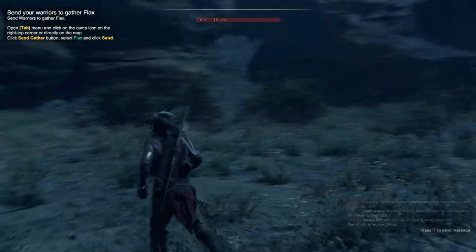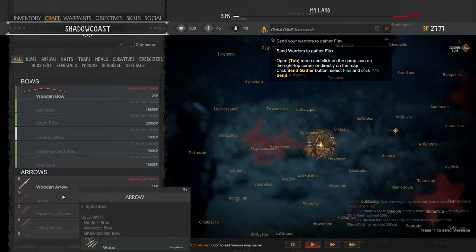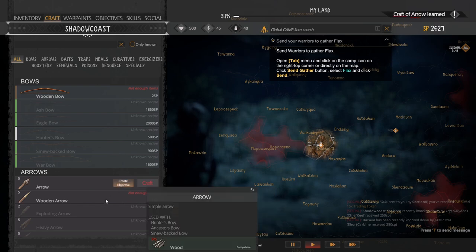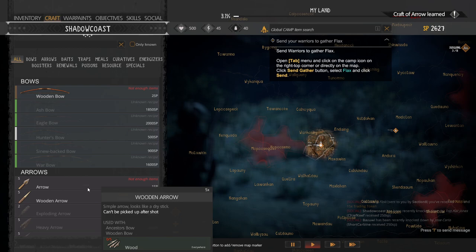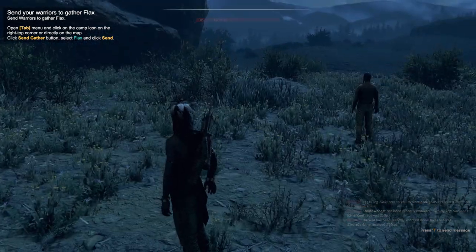We've crafted our arrows. One item I recommend is to upgrade to the arrow instead of the wooden arrow — it does so much more damage. It's only 150 skill points and it costs five wood, just like the other one, but it does way more damage and is way better in general.